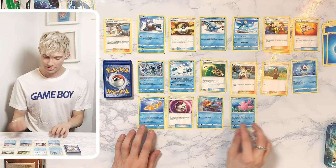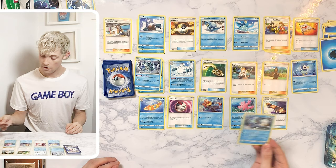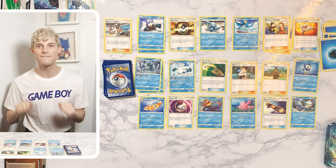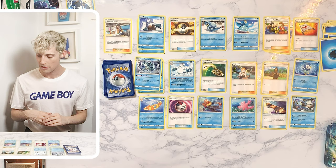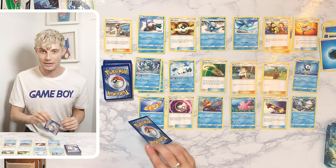Alolan Sandslash again, Water Energy, a Skateboard item, and then — this is amazing — Manaphy! That's my favorite mythical Pokemon, at least water-based. I was so glad they brought in Manaphy. It's like the water version of Jirachi, so I'm excited — I love it.